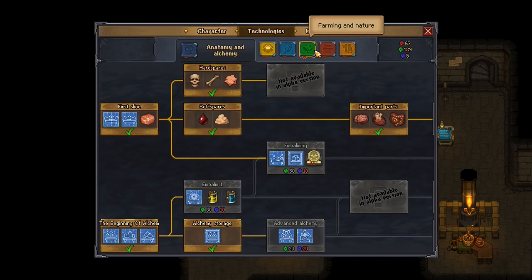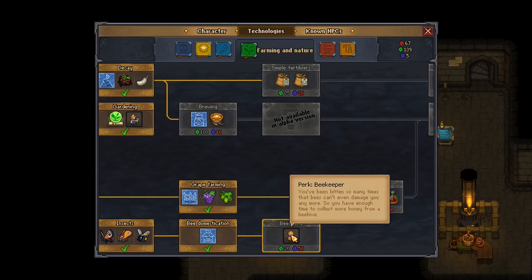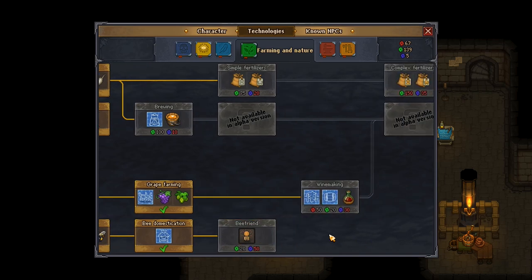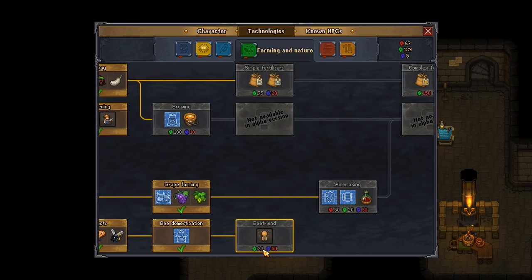Before I do that, I want to go to technologies and see what I want to get — farming and nature, insects. Bee domestication: 'You've been bitten so many times by bees they can't even damage you anymore, so you have enough time to collect more honey from a beehive.' Somebody said this is from an actual beehive, not the wild beehives kicking around.